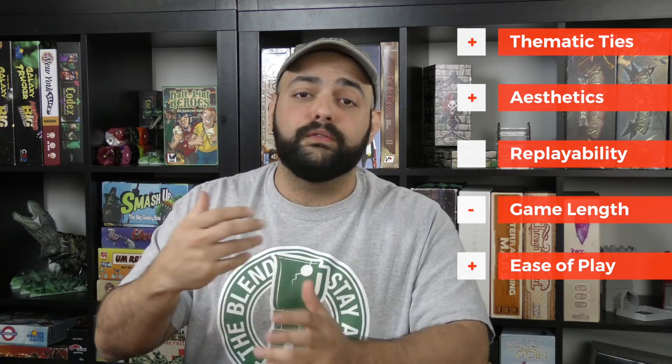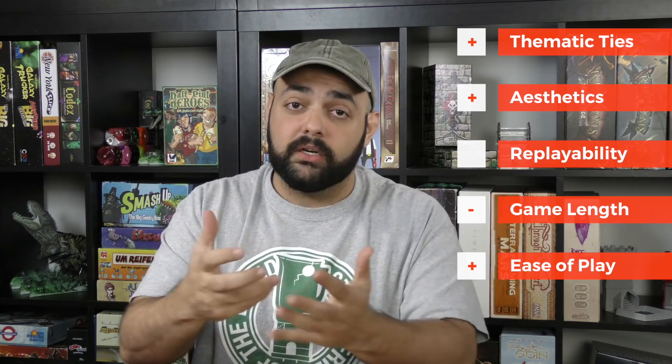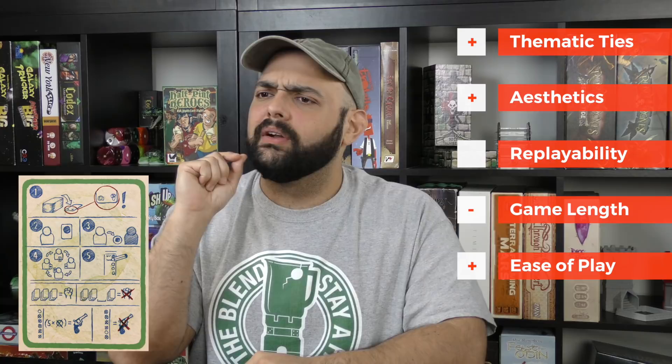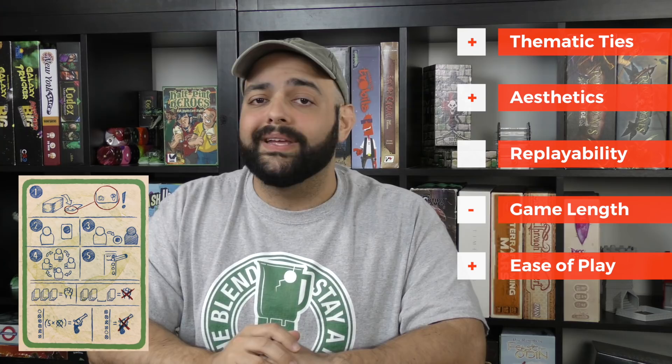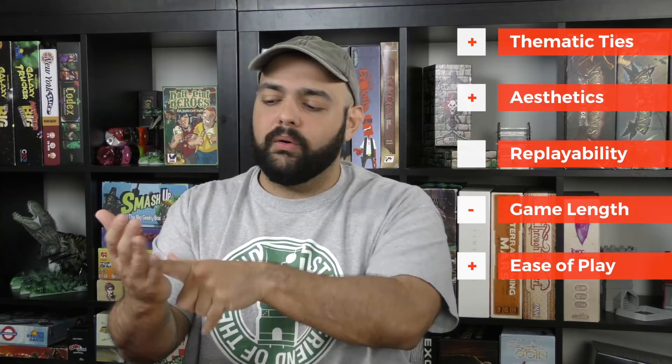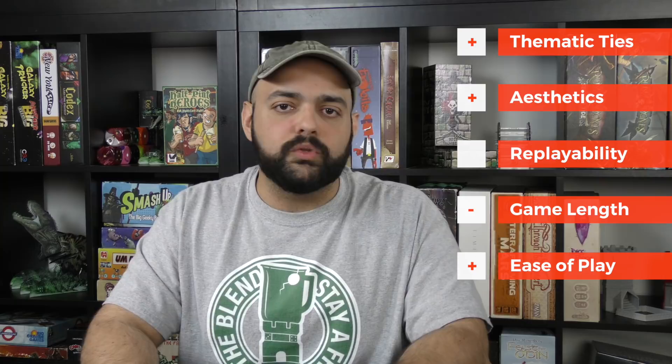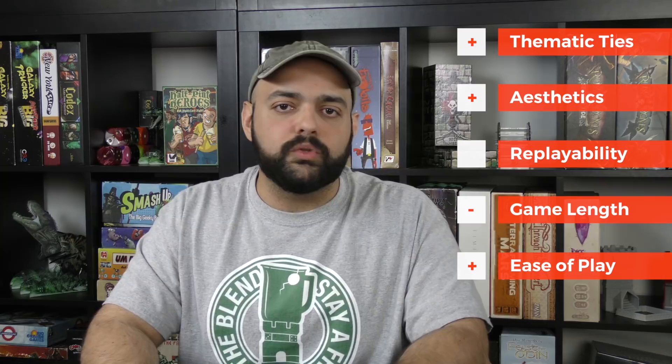The ease of play is pretty high. I like the cheat sheets they give you — they make sense and they're clear. Some of the iconography on the scoring pad and on the poker ranking side are a little obtuse, but it's all just a reference to something already mentioned in the rulebook anyway. Once you internalize the game, you can quickly glance at it and understand. They're not necessarily obvious symbols, but the game flows pretty well overall.